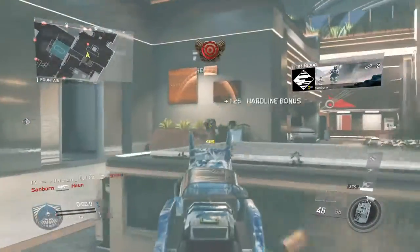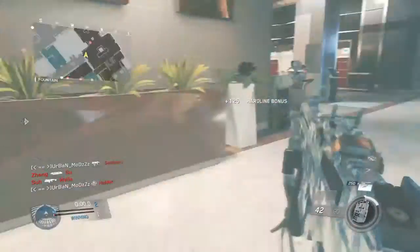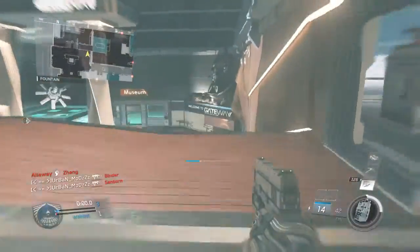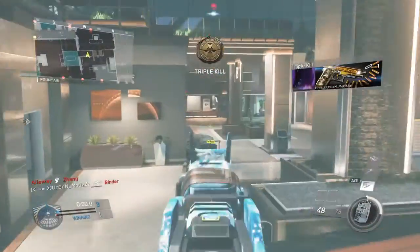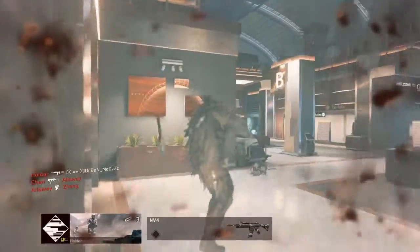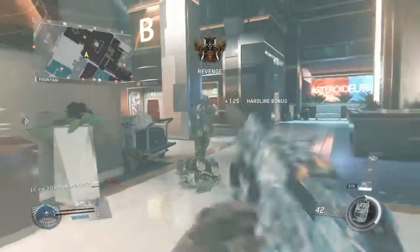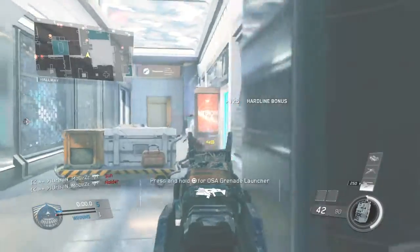Yo, what's going on guys, it's Barclunk, your Bull Keep Savage, and today we're going to be reviewing the map tab on Call of Duty Infinite Warfare that you can unlock with a special token when you progress in Call of Duty Infinite Warfare.